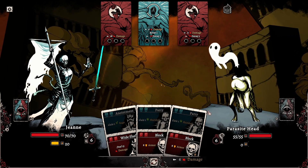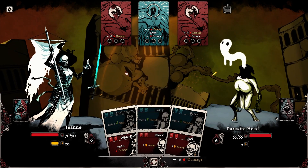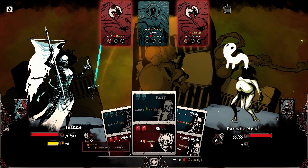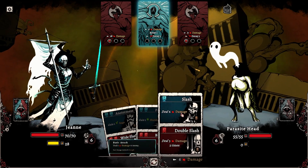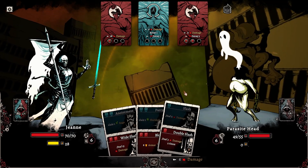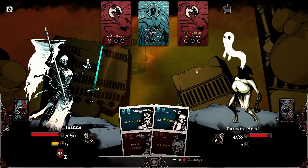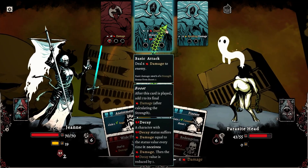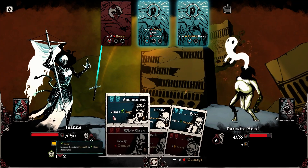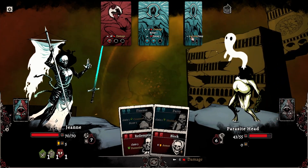We could do a Wide Slash for 15 damage, or I could start blocking. What is Decay? Damage equal to the value every time it receives damage, then decay is reduced by one. Okay, so this sucker hurts a smidge. I'm going to parry, and then I'm going to gain rage. What does breaking damage do? Ignore shielded.